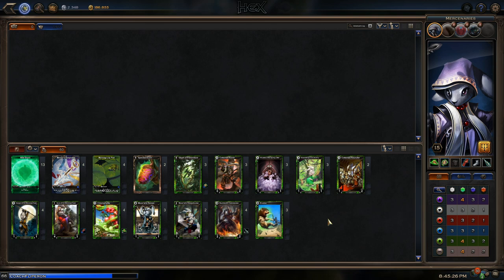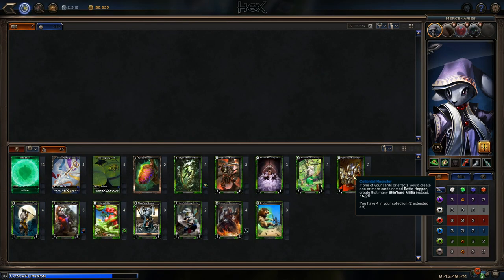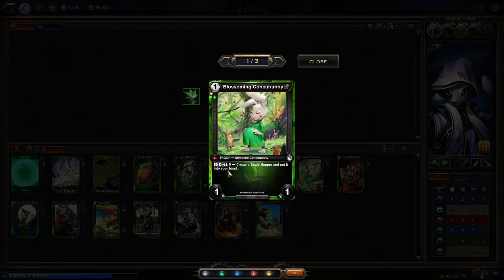Let's finish off the one-cost cards. Blossoming Concubany is a one-cost, one-attack, one-defense troop with a one-shot power to create a Battle Hopper and put it into your hand. That means more troops to play, which is great with Ritualist — you're going to get two Battle Hoppers with Recruiter, or a Militia instead. And if you look at Keeper of the Wounded Petal again, he'll get plus one plus one when a Shinair enters your hand. So you can save the effect of Blossoming Concubany as almost a combat trick for Keeper of the Wounded Petal — the AI doesn't know what the card does, so they'll try to trade, but you'll make Keeper bigger and kill off their troop. And it's a quick effect, so you can use it as a combat trick. It's just very powerful.